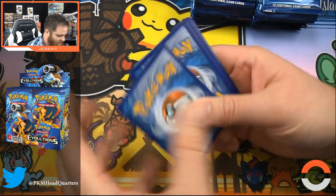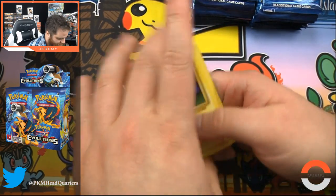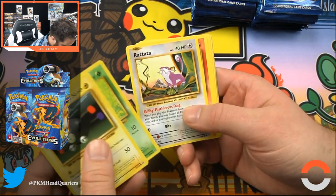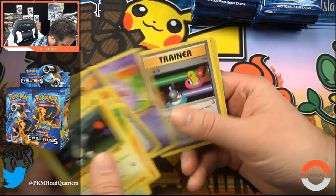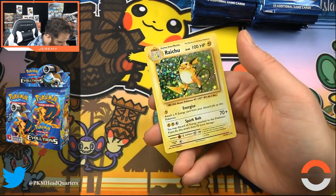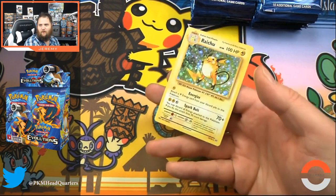Ratata, Charmander, Ghastly, Coughing, Switch. Foil Ratata — beautiful Raichu hollow with Energize and Spark Bolt. I'm so happy to be back. I hope you all are happy as Pokemon Headquarters was revived — it's such a fun card game, whether you're into collecting or you want to play.